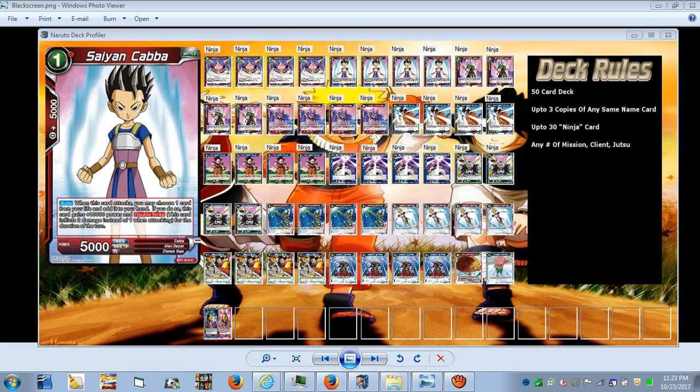Kaaba's ability is auto: when this card attacks, you may choose one card from your life and add it to your hand. That's how you'll help yourself awaken, since you only need six or less life to awaken. Two attacks from Kaaba will let you awaken Babidi so you can start the Majin Buu summoning combo. He gains double strike and 10k, making him a 15,000 attacker for the duration of the turn — a pretty decent one-drop.